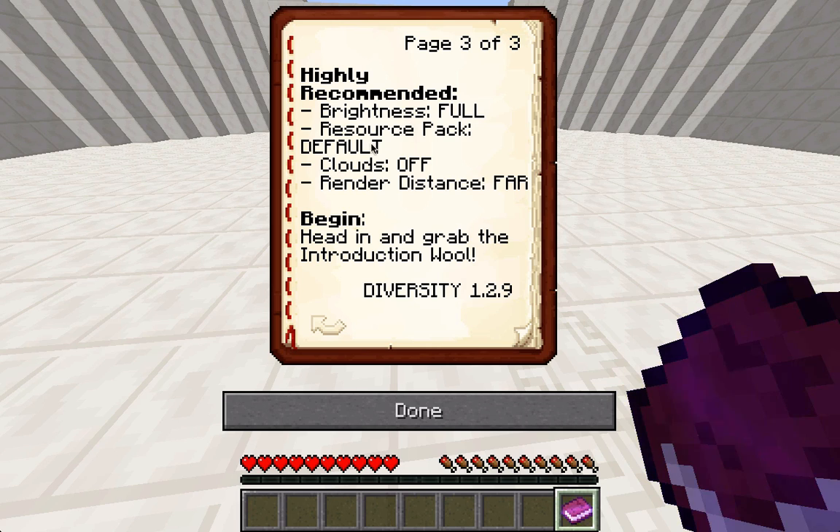Highly recommended: brightness full, resource pack default, clouds off — check, check, check. Renaissance render distance. I can't afford far.